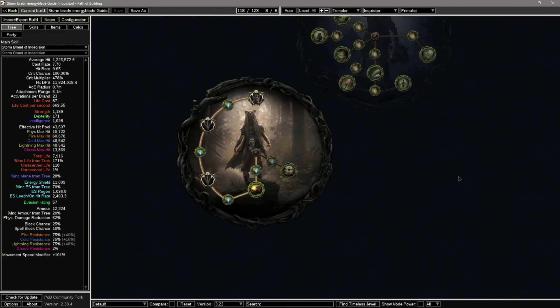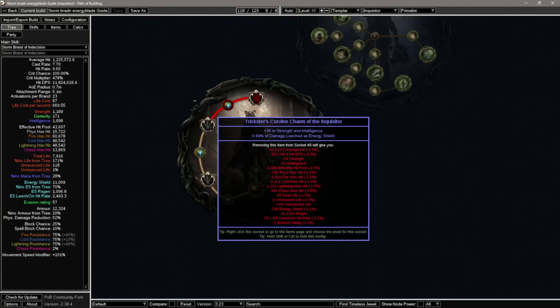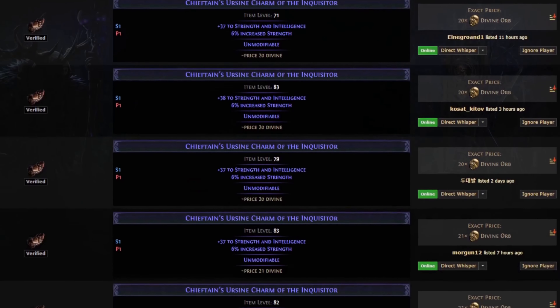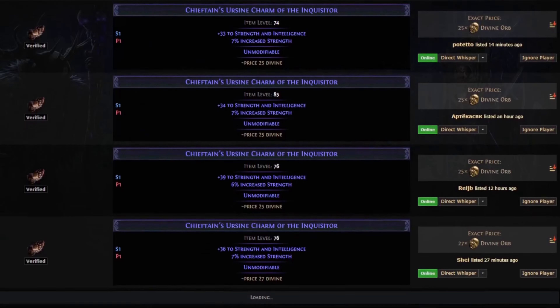For the new Affliction ascendancy, we went with the Primalist to get access to all the charms. For the budget version you can go with strength and intelligence with damage leech as energy shield. I also went with a Lupine charm here to gain frenzy charges on hit — a huge damage boost overall for the build — and also bleed removal when we use a flask. For a high-budget version you can also get percentage strength with flat strength and int for some really serious stat stacking.